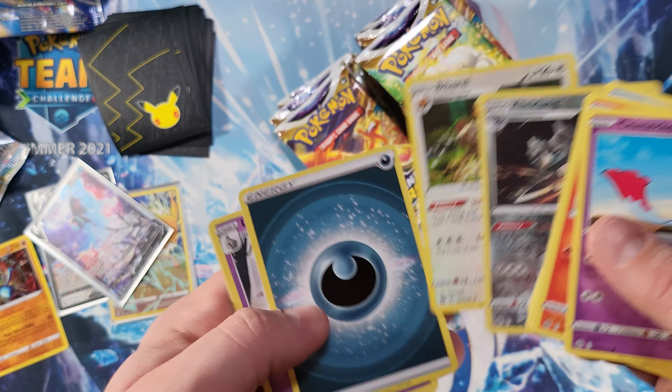Next up, what's it gonna be? Oh, we got an Arceus V — that is awesome! It's not the alternate art but it is still a very great card and very playable. Just looking at the back — not bad. And another code card.